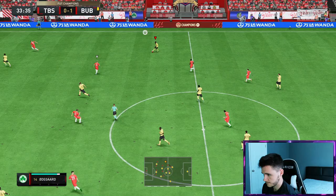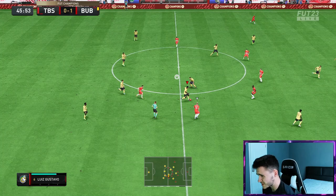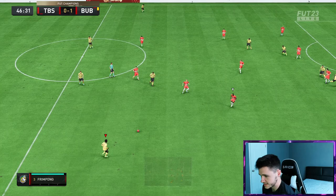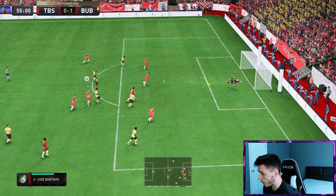I like the defensive awareness right there because I wasn't even controlling him. Great ball into Saka. Oh, Luis Gustavo man — he's actually a pretty decent little tank in the middle of the pitch. He seems to intercept a lot of passes. Oh, the dribbling right there was clean.